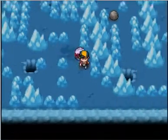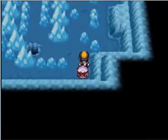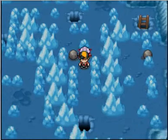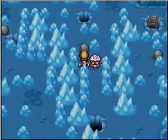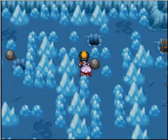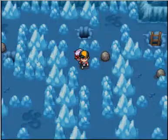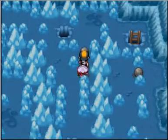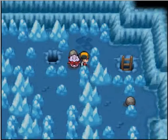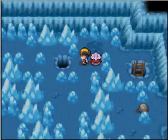Next boulder. For this one, push it up twice, push it to the right three times, push it up two or three times so you can sneak by it, and then push it into the hole. Two down.